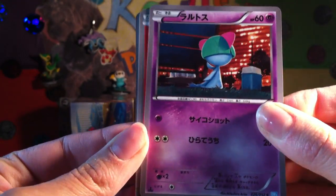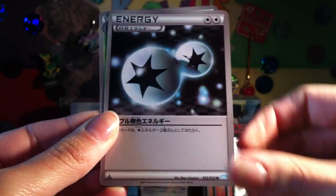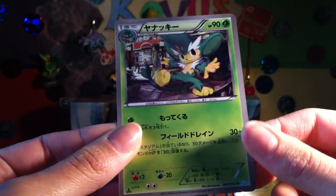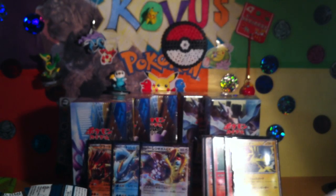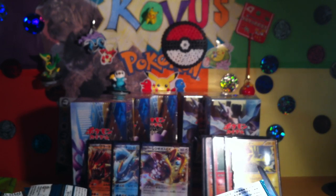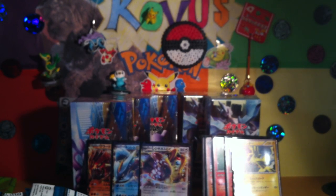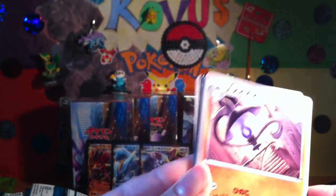So we've got Aralte, Litwick, Bronzong, Double Colourless Energy, and a Simi Sage. Nice. I often sing to myself — it's very therapeutic, because I'm a crazy person.